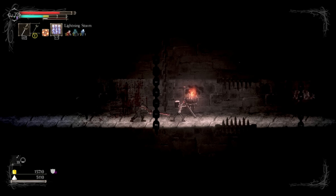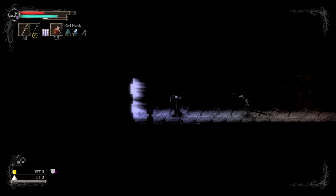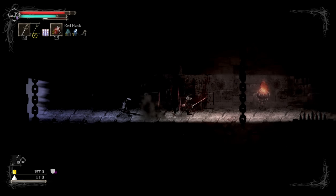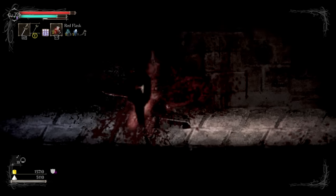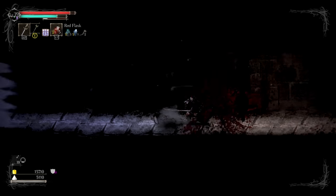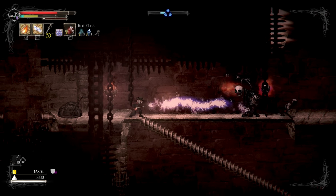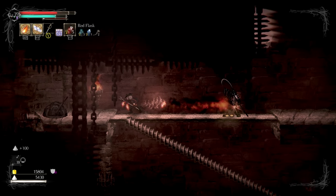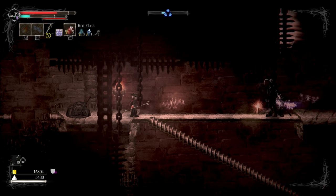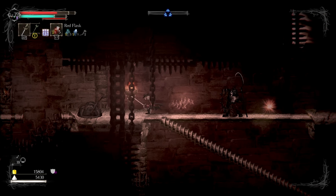And then occasionally switch between lightning and fire if need be. I can also do the parry — if I can pull this off. I'm not terribly good at that generally, but you can do this too. See, as soon as I use the other element, it resets immediately, which is nice.